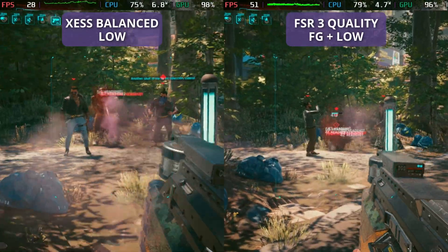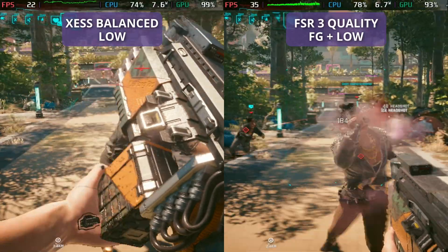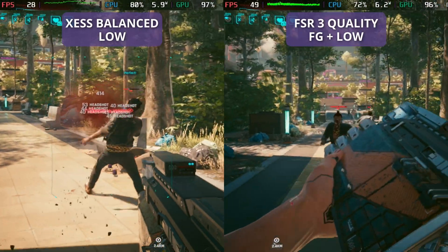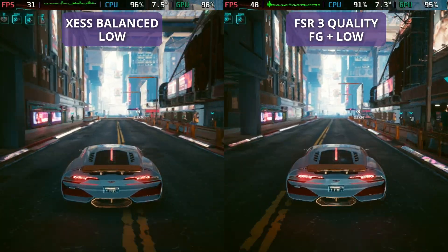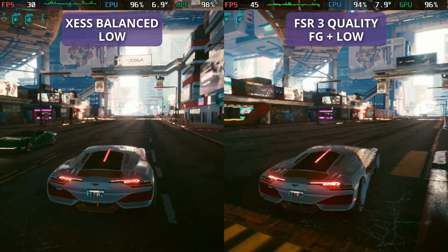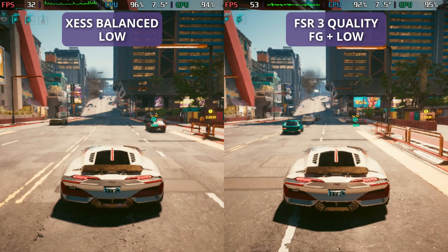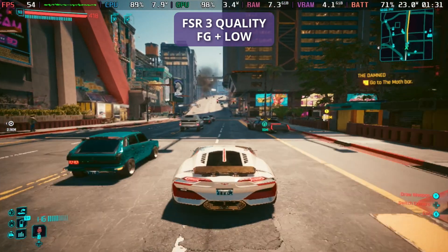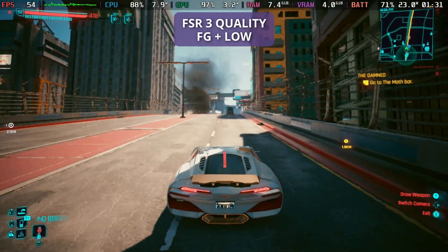XCSS isn't perfect — it still dips under 30 quite regularly, although it is less often and doesn't last very long. But it does look a little bit cleaner in pretty much every scene. So although it pushes the CPU up somewhat more, it does mean you're going to get that cleaner image. When we're driving around, this really does make quite a difference. Frame generation does feel quite nice driving around, but it's just that fuzziness which can be a little bit annoying.